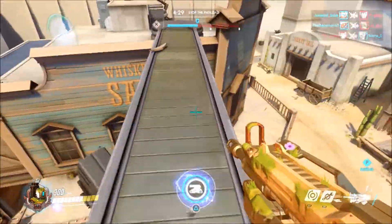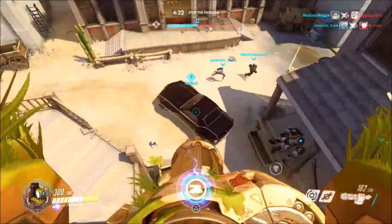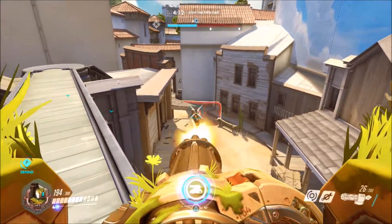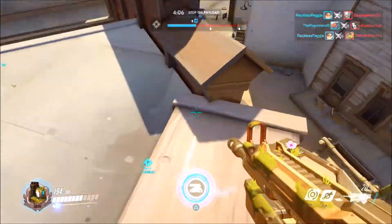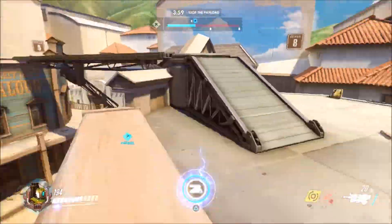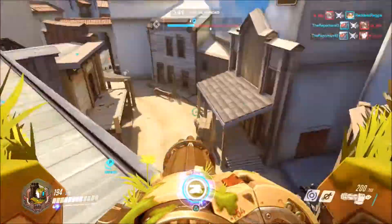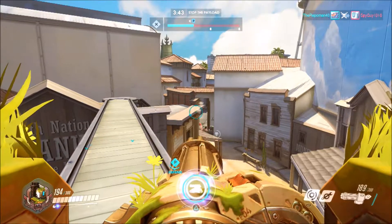All right, let's take the teleporter. I don't know if I should ult right here — I know there are many people around for sure. Wow, he was so low! Reinhardt just put out his shield right as I was about to kill him — that was pretty cheap. We'll hold up right here. We're defending pretty well at the moment, not doing too bad.